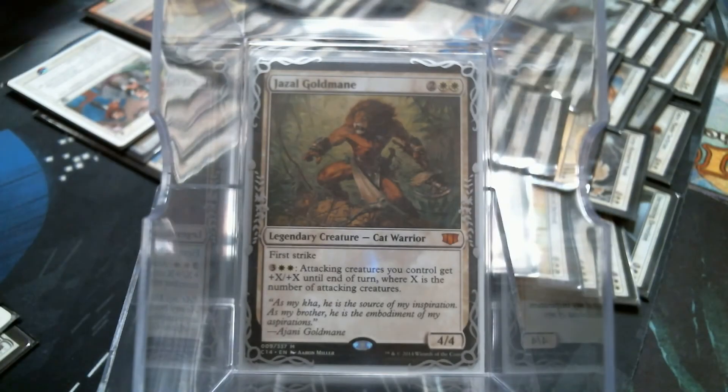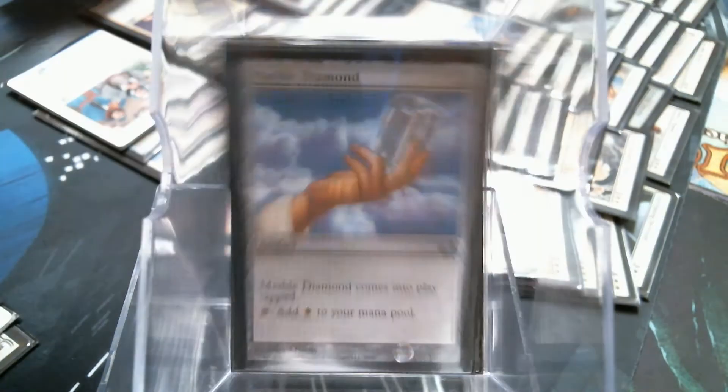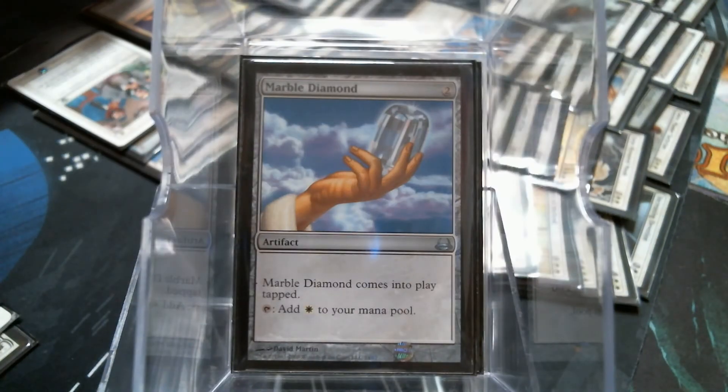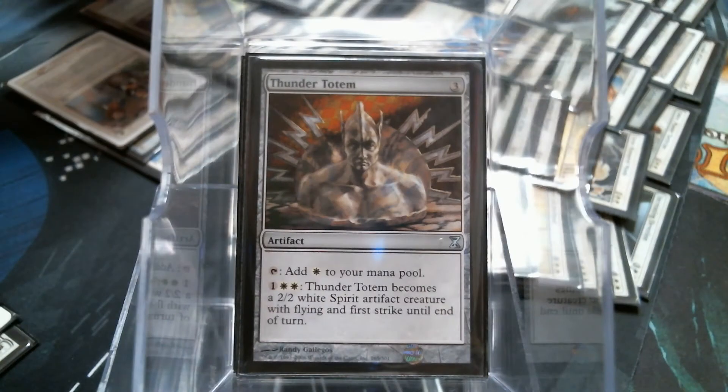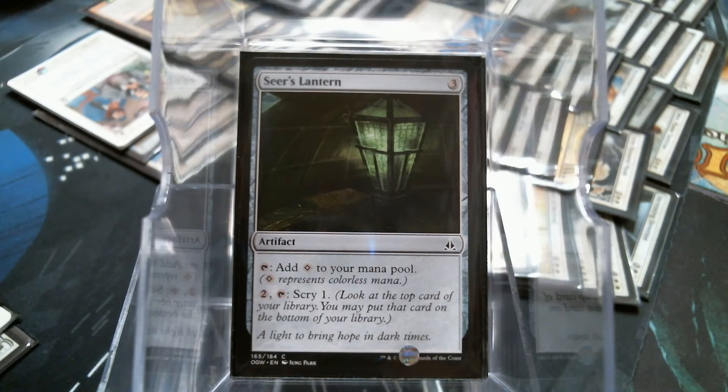Let's go through our ramp first. Of course, I've got a Sol Ring and a Marble Diamond - boy, there's an awesome turn one if I've ever seen it. A Mind Stone, a Thunder Totem. And actually the Seer's Lantern - I don't think is bad, simply because card selection. It's not amazing card selection, kind of the exact opposite of a top. It's super bad. Anyway, it's better than nothing, and it does provide the colorless ramp.